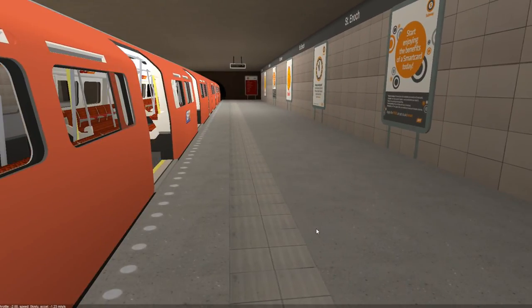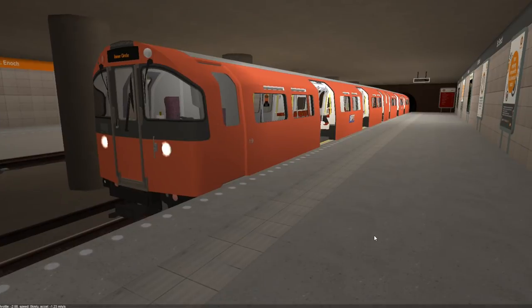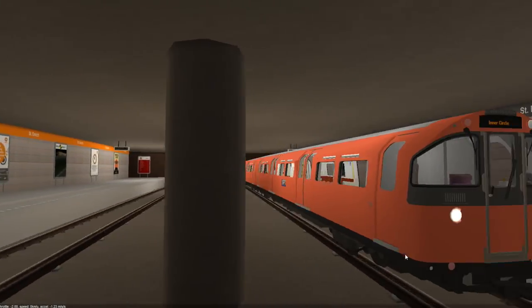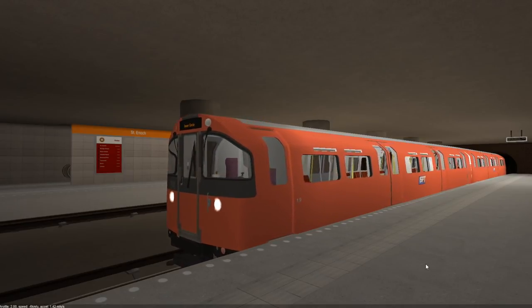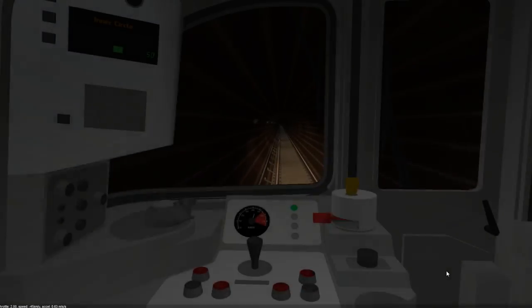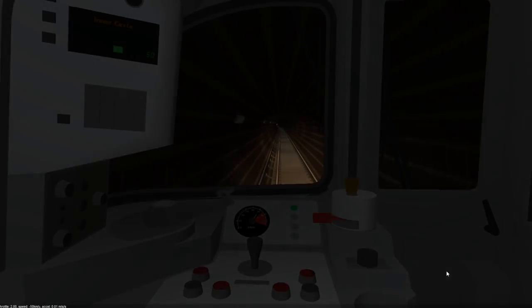This station is St Enoch. I think the 1973 stock in orange looks actually pretty cool. The station models are really well done — I've never been to the Glasgow Subway but I've watched a lot of videos about it because it interests me. It's a really interesting, really cool subway. It's so small and convenient — it's not going to compete with the Tube but it does its job, carrying people around Glasgow as a quick form of transport.